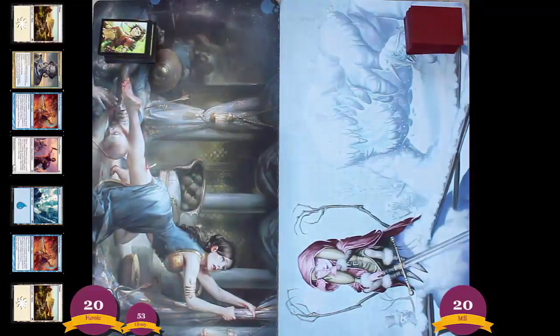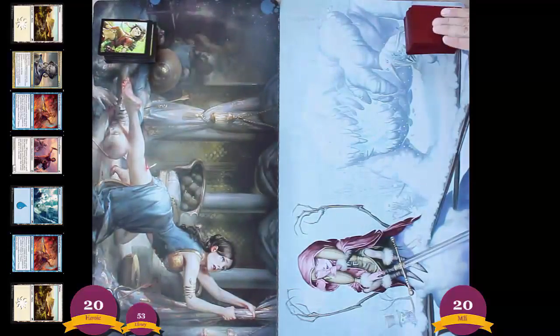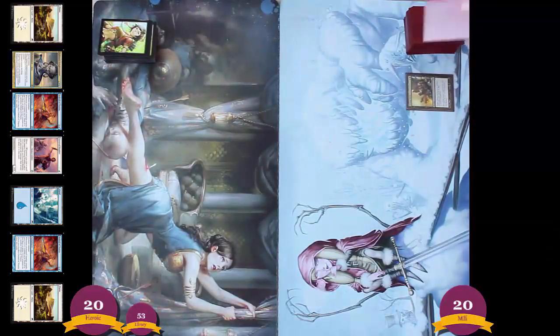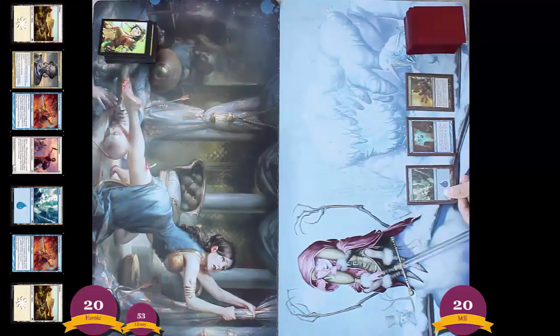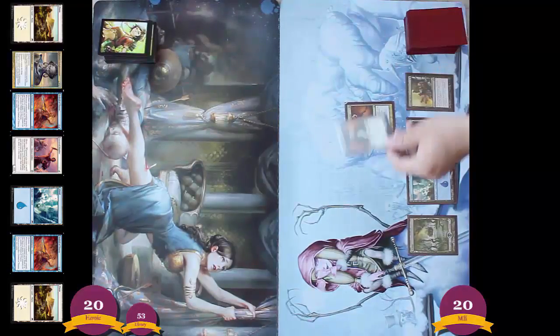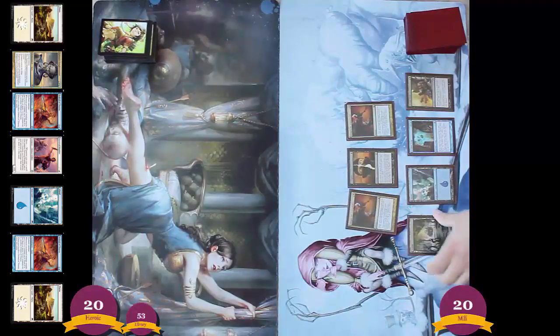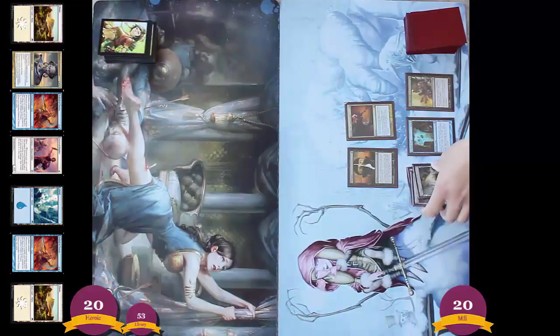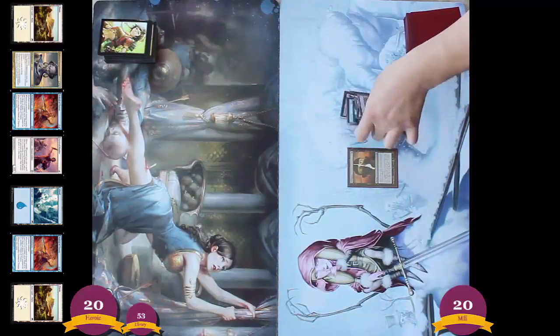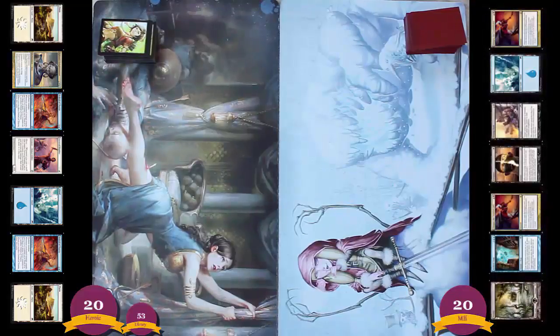Let's see what Mill's going to draw for their opening hand. Mill's got Devour Flesh — that's a good card for removal — an Archive Trap, an Island, a Swamp, a Glimpse the Unthinkable, that's Extirpate, and a Glimpse the Unthinkable again. That card, Glimpse the Unthinkable, is considered to be probably the best Mill card in Magic. It's 2 mana — 1 blue, 1 black — and Mills 10. So it's actually pretty impressive.